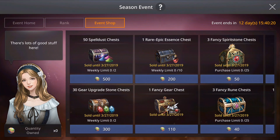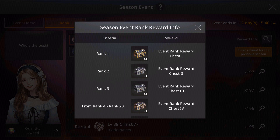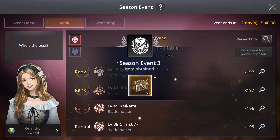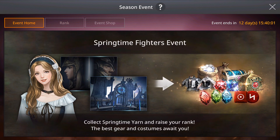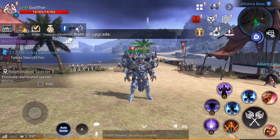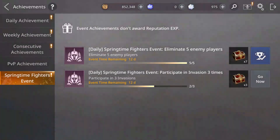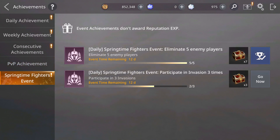The ranking rewards are similar to the previous event. I can collect the rewards from my previous event and see what I got. But first, I'm going to show you how you can get the tokens for the new season event. One very good way is to go to achievements — the last tab — where you have the springtime fighters event.